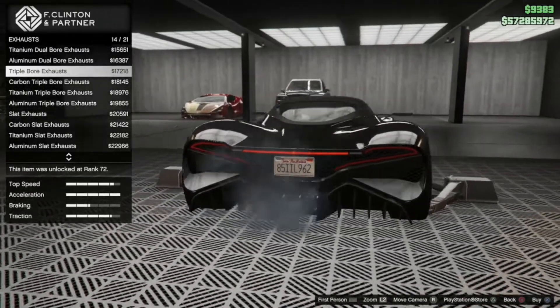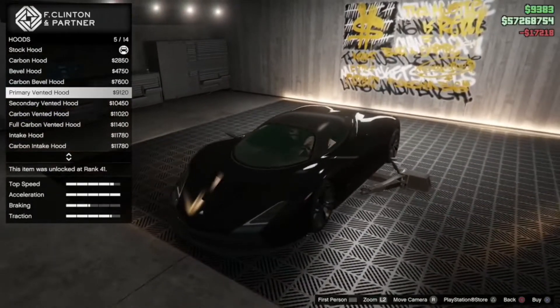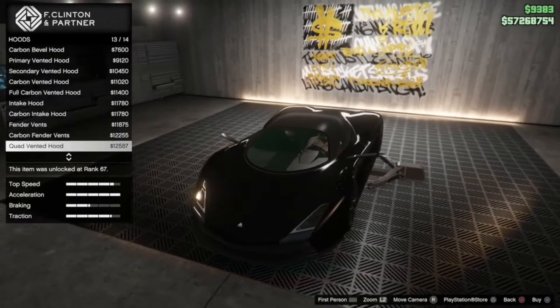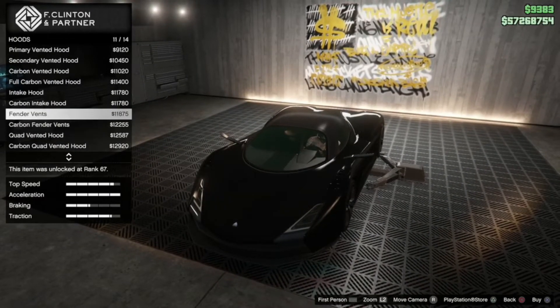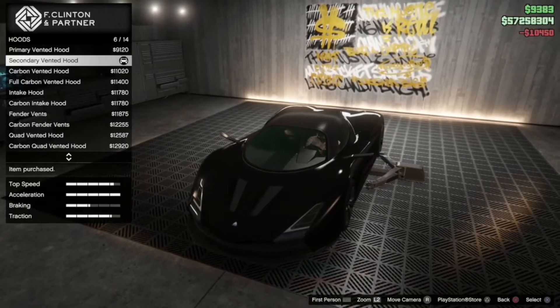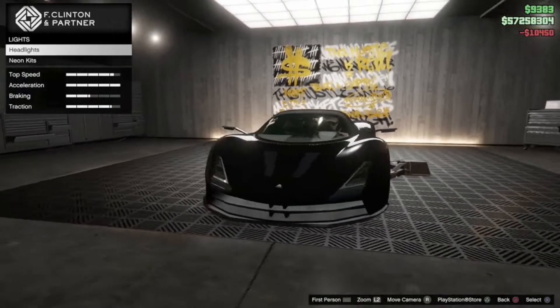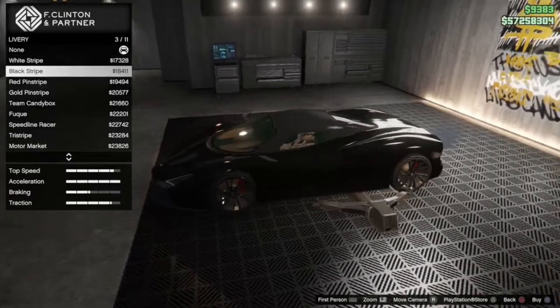Let's just do triple bowl for the hood. This is looking nice. Actually, I'm not going to do quad — I'm going to do the secondary vented hood just so we can get some more accent type of deal going on.